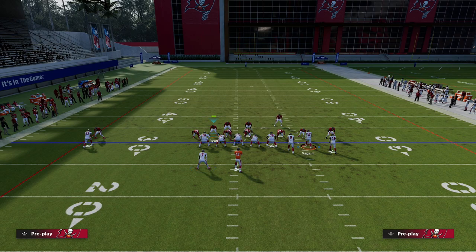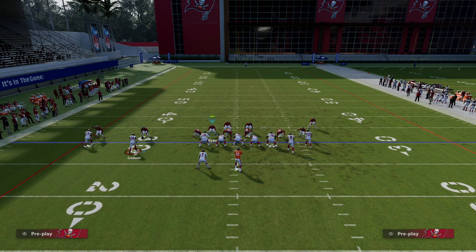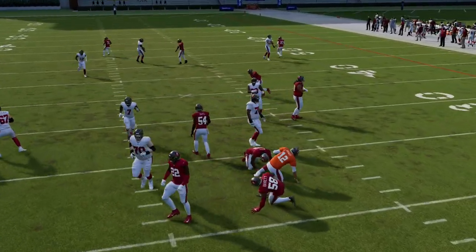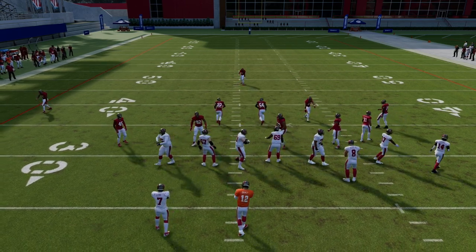And if I motion Godwin, notice the nickel corner doesn't slide inside like he has been able to do. We get the double pressure, and we've created what I think is arguably the best alignment in the game.